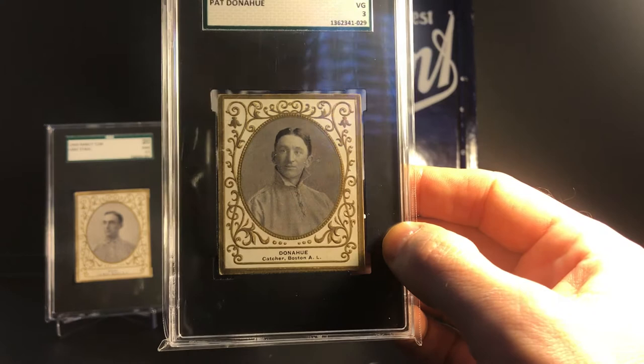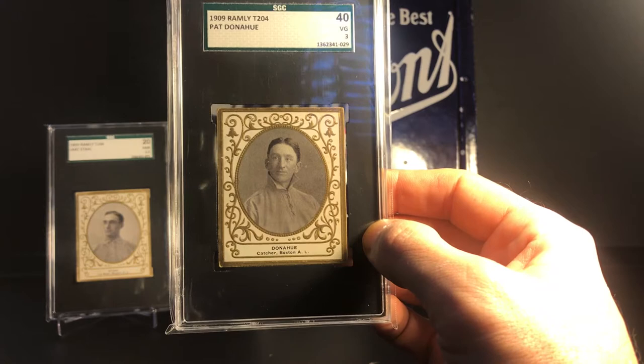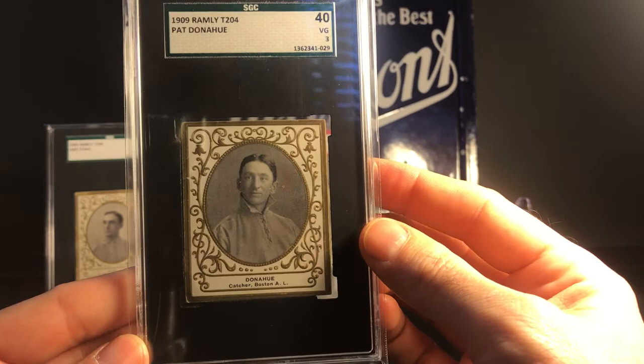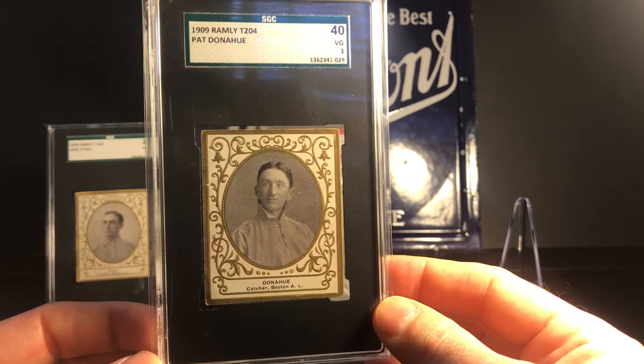I think they're pretty cool-looking cards. They all have this gilded gold border with an ornate design and a photograph of the player in an oval frame in the middle, with the name and team on the bottom. You can also find in the set six cards that come with a square frame instead of the oval frame — those are very rare, hard to find, and they all have blank backs. Another reason people don't tend to like this set as much as others is that it's very expensive, even for common players.